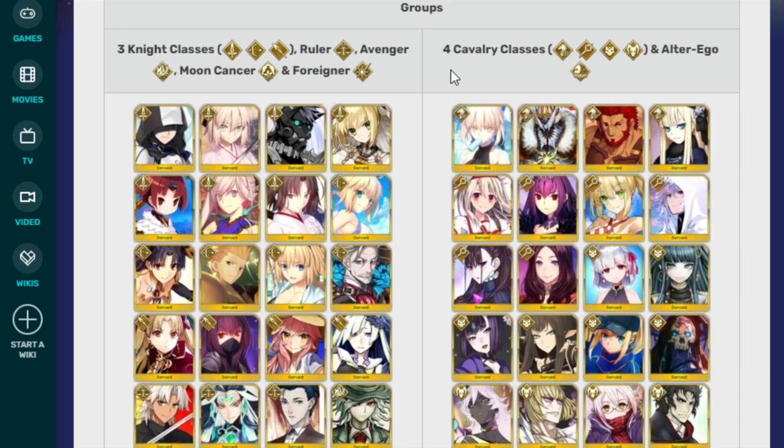Over here on the other side we've got Summer Arturia Rider — I always call her Saber because she's just Saber to me — Ivan, Iskandar, Reines, Ilya, Scathach, Nero Summer, Merlin, Shikibu, Da Vinci, Kama, Cleopatra, Shuten Doji — sure, let's go with that pronunciation — Semiramis, Mysterious Heroine X, King Hassan, Arjuna Alter, Kintoki, Mysterious Heroine X Alter, the Pickle Man, Mamoraiko, Okita Alter, Passion Lip, Kiara, and Melt.